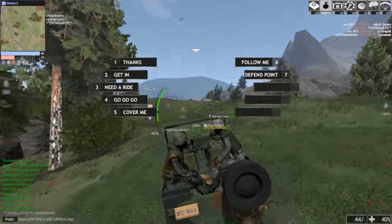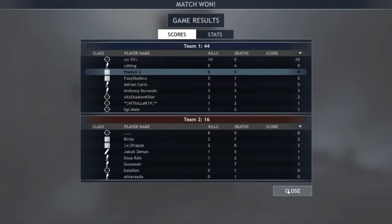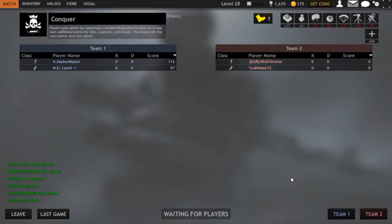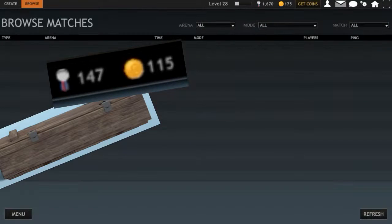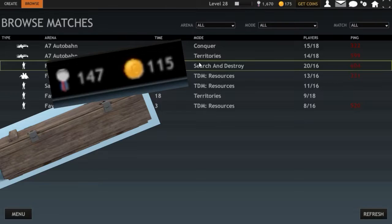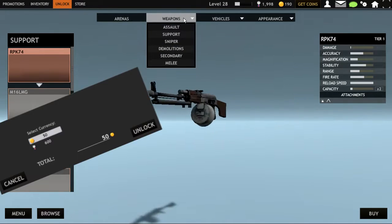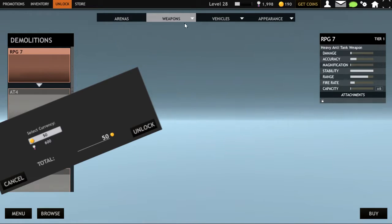Let's jump deeper into the gameplay. After you win or lose a game, you get XP. After enough XP, you level up. You get bonus coins and a box with usable contents. You can then unlock real weapons, armor, or vehicles. Each one costs 600 silver or 50 gold, and gold is really hard to get from the game.